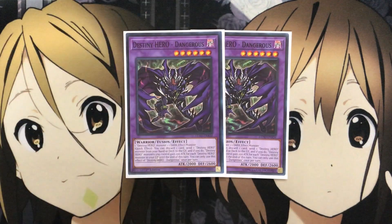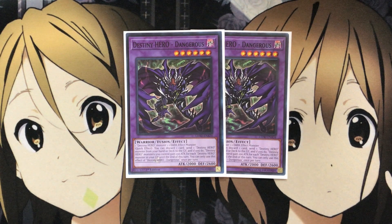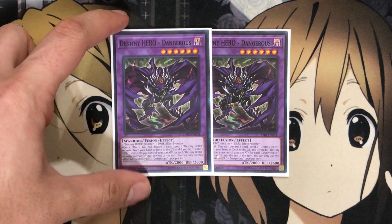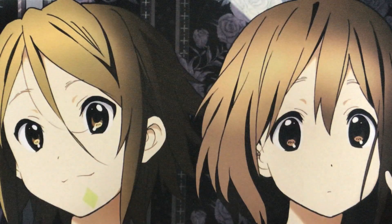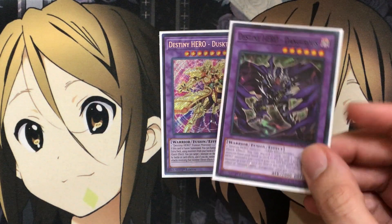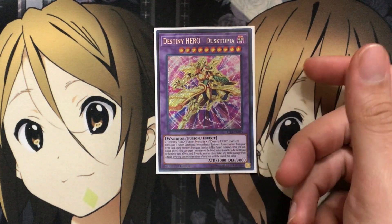I run two Destiny Hero Dangerous. You need one Destiny Hero monster and one Dark Effect monster, so you can even use Shadow Mist as the Dark Effect monster requirement. As a quick effect, you can discard one card to send one Destiny Hero monster from your hand or deck to the graveyard. If you do, Destiny Hero monsters you control gain 200 attack for each Destiny Hero monster in your graveyard until end of turn — once per turn. Very helpful for being protected from attacks. If you set up Dreamer in your graveyard, you can save Dangerous from being destroyed by battle, and that attack bump will come in handy when your opponent swings into it. I run one Dustopia, which needs one Destiny Hero fusion monster and one Destiny Hero monster. It's a protection fusion monster, and getting it out with Necrofusion is much easier since you may have Destiny Hero fusions in the graveyard from Mask Change or destruction.